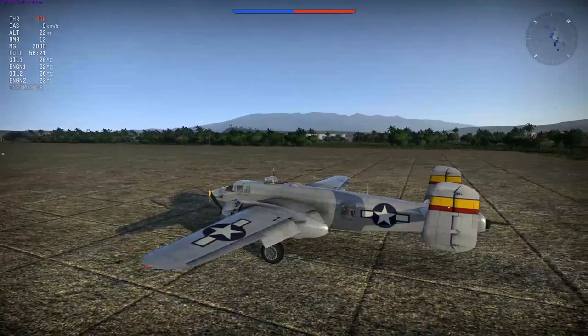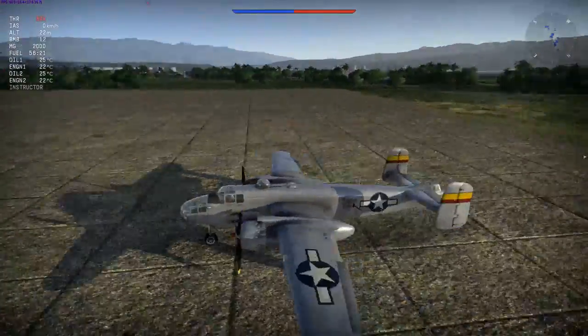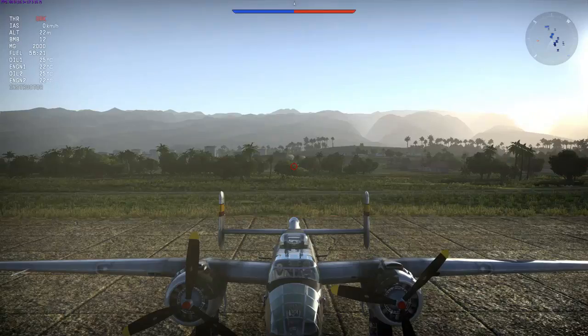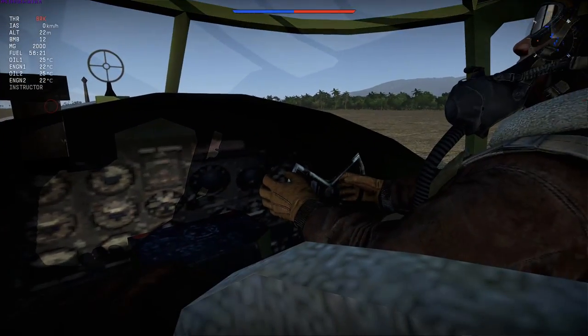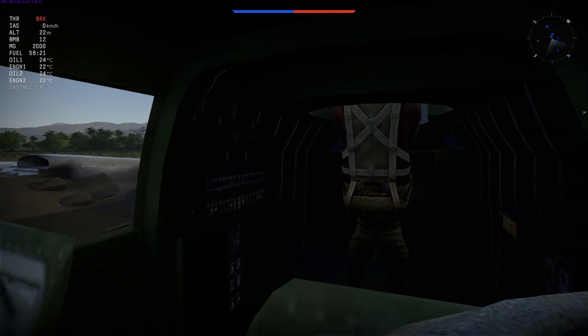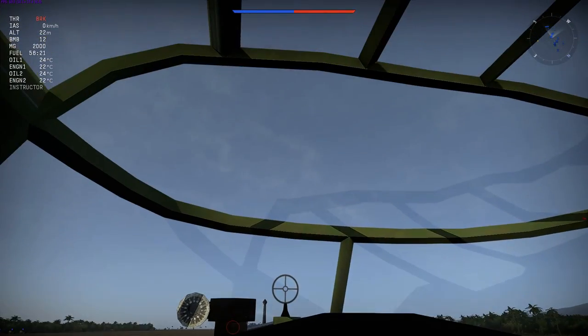Alright guys, so here we are on the runway of the test flight area in our B-25. What we're going to do to get into the cockpit is press V, which is how you change sights — and here we are, we're in the cockpit. As you can see, we have our co-pilot; we can see our gunner in the back. He's got some weird legs — stuff happens. There are no dials in this one.